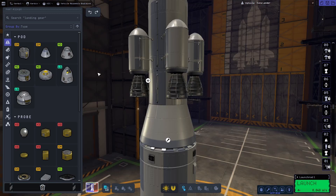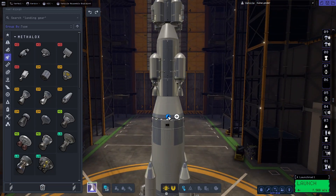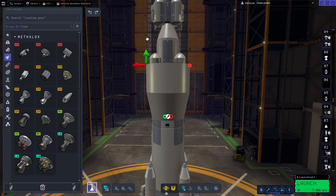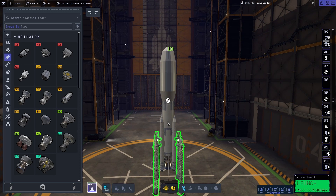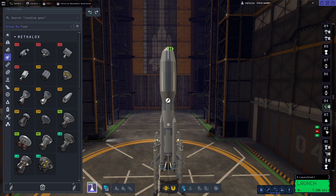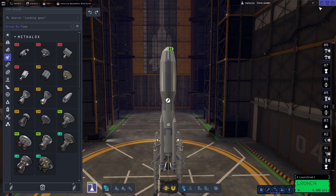We're going to swap out these engines and then build our fairing. I don't really like fairings in KSP2 — they're still very wonky, they definitely need some work. But this one didn't go too bad actually, I got it first try. So we're going to configure our staging and then throw this on the launch pad and have Jeb put us in orbit.